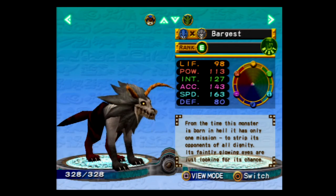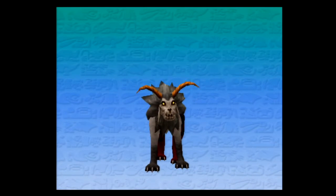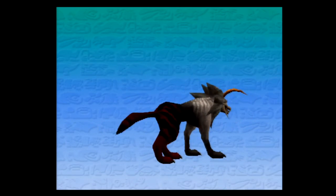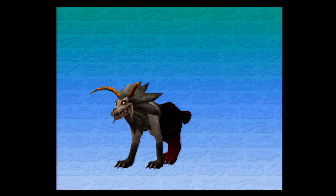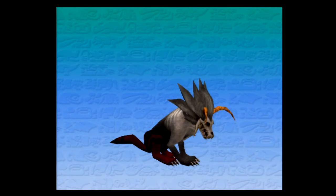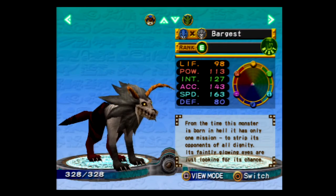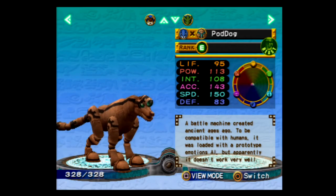The Barghast. Ugh, one of my least favorites. From the time this monster is born in hell, it has only one mission: to strip its opponents of all dignity. Its faintly glowing eyes are just looking for its chance. When I was playing this game as a kid, I think every guy I knew that played this game had one of these. One of my friends had literally all of his monsters as this. Like the sub-joker? Yes. I like how his eyes just disappear when he sleeps — that's kind of creepy. Its stats are really good, it's very good. It's just creepy. I don't like it. Moving on.